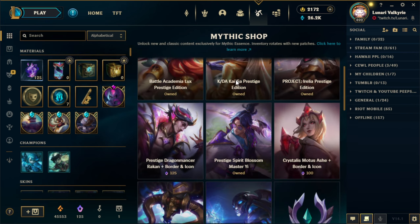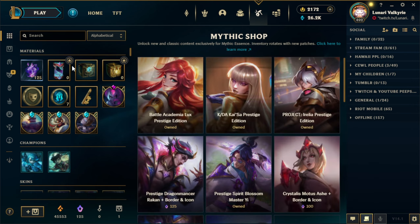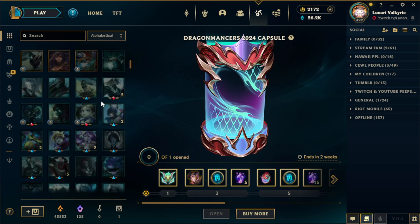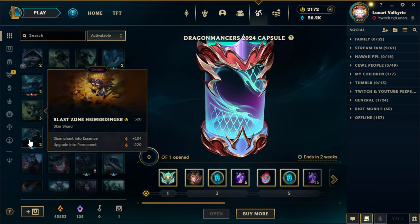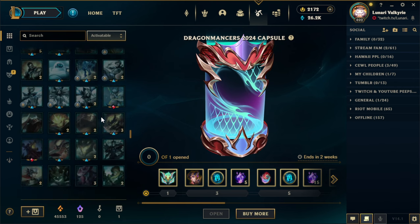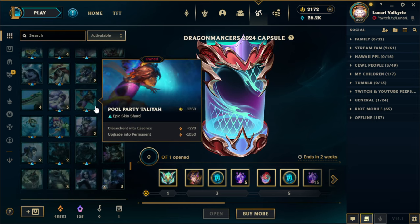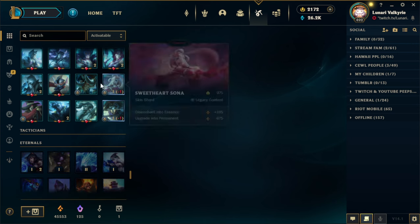We're gonna wait to re-roll the Ashe skin even though I really want to play it. We'll hold on to the rest of the stuff. Let me know in the comments if you guys want me to do a Dragon Mancer capsule opening. In the meantime, let's go ahead and do a couple of these because there are some skins we can get. I have just so many shards — I really don't need to be buying orbs and capsules, but that's what makes it fun. Let's go ahead and re-roll.